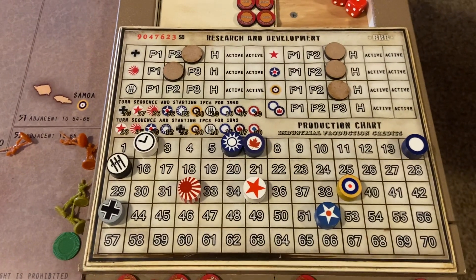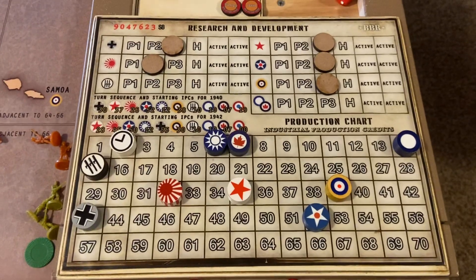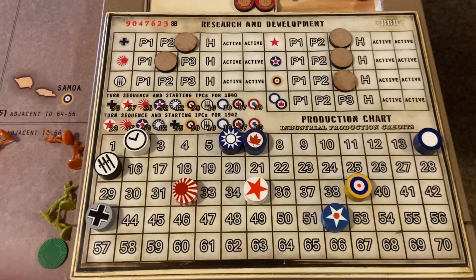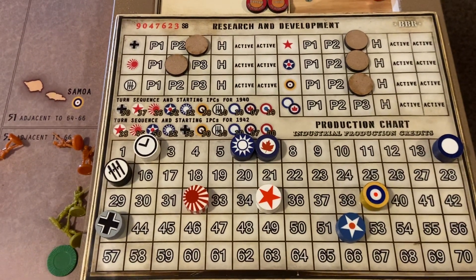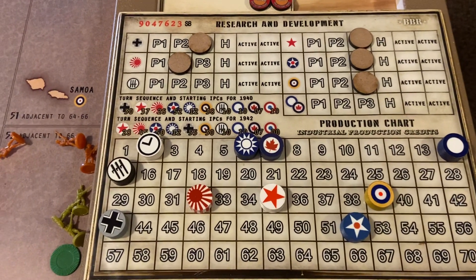Hello, welcome to The Cue. I'm going to recap on turn two of the BBR 1940 game. I forgot to do turn one, but if you can imagine Japan attacking China, and then China attacking Japan, that was all that happened in the Pacific.